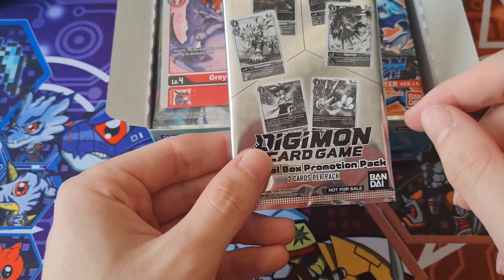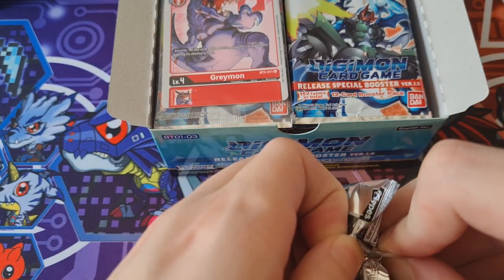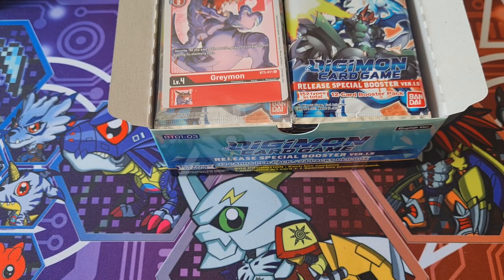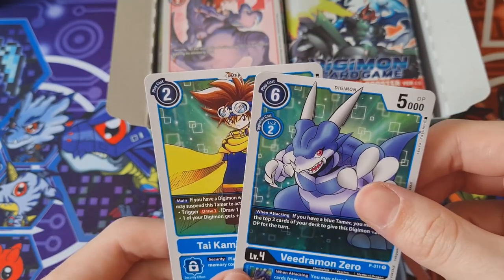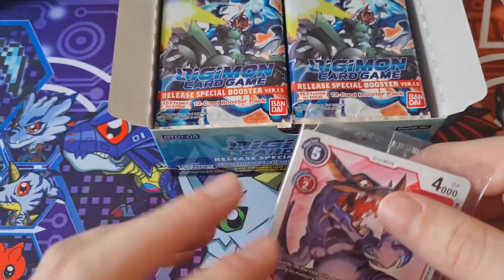So the promo pack's the same in every box. I thought it might be different for 1.5. I think it's called the Dash Packs, right? I got the V-Dramon Zero and the tie - let's go, that's what I wanted. Those are the two I wanted. I think I need two copies of those at least.